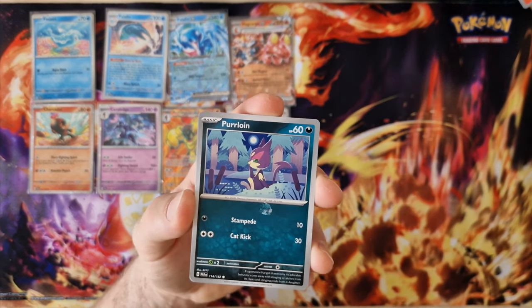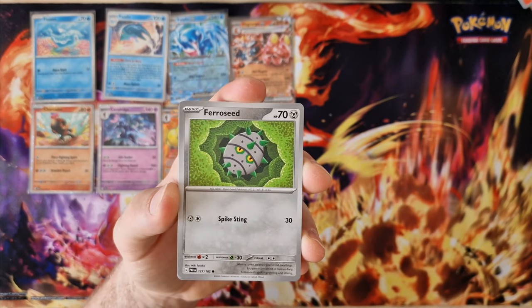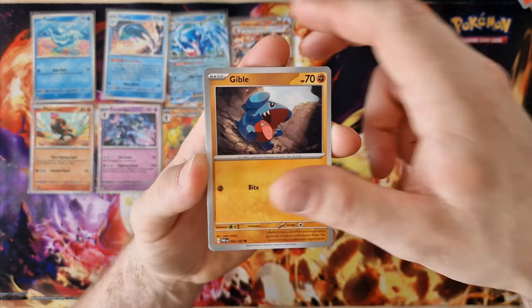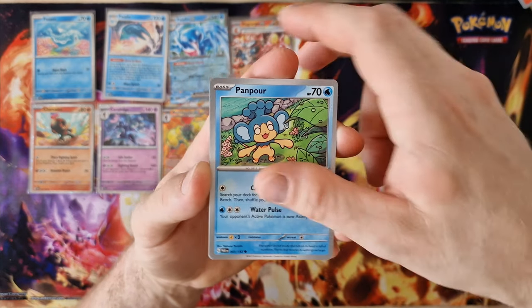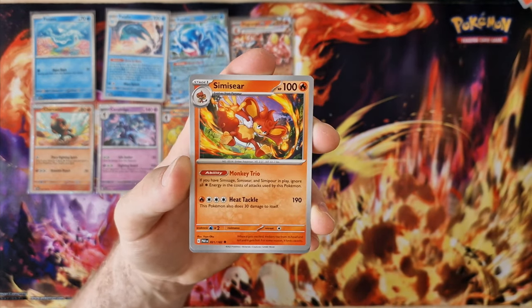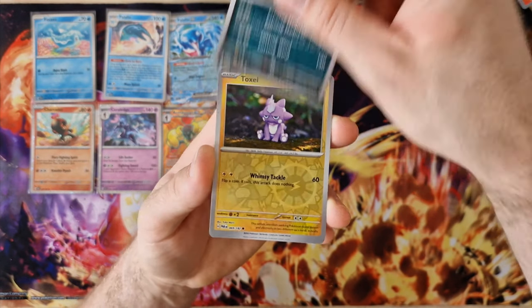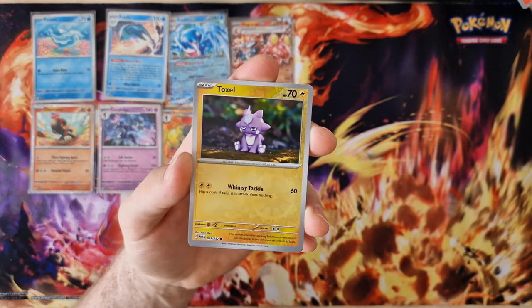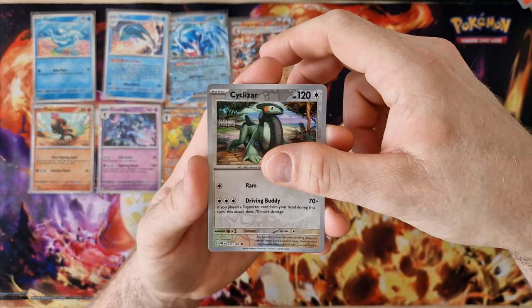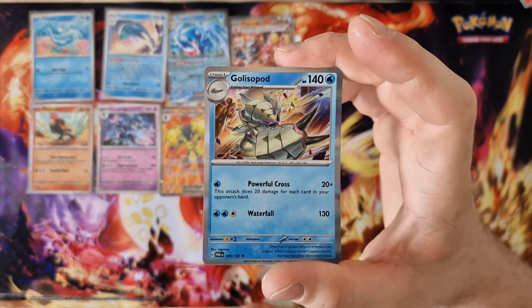Energy, Breloom, Ferroseed, Gible, Gible, Pamper, Sizzlipede, Toxel, Golisopod — holo.